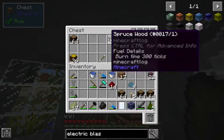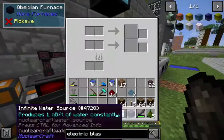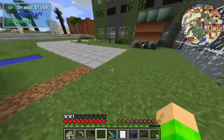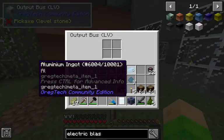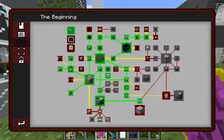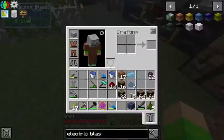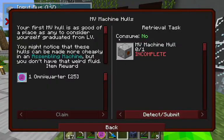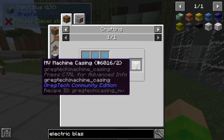I'm going to take three stacks of logs - I'm out of logs already and I need more charcoal, so I'm going to do 16 like this. Idling - oh yay, aluminium ingot quest completed! That thing just shows you where you died. Okay, so the next thing is MV machine casings.